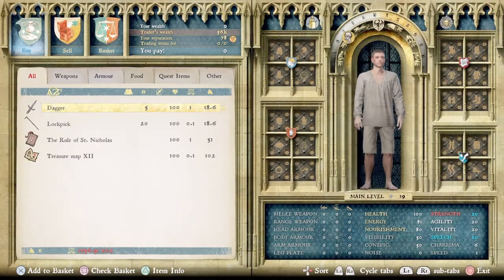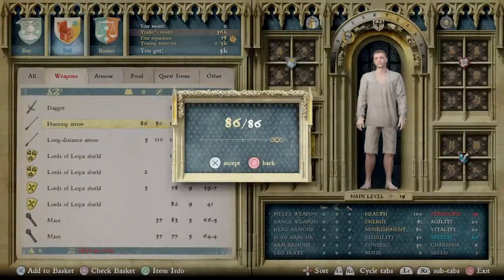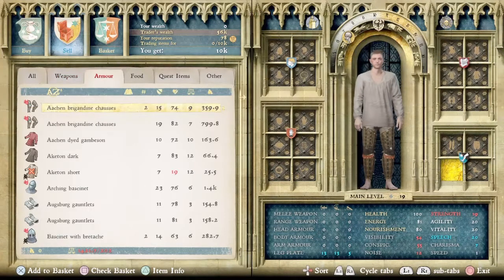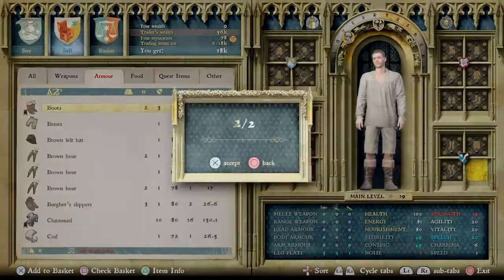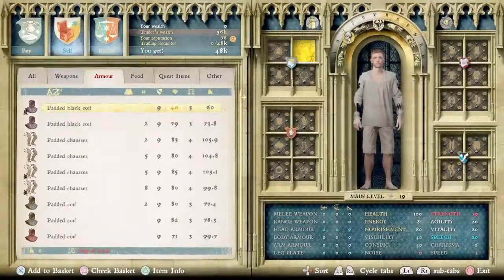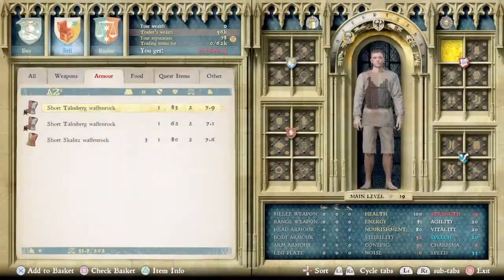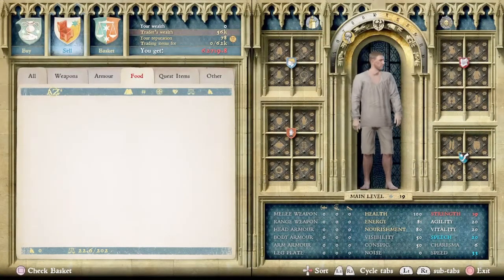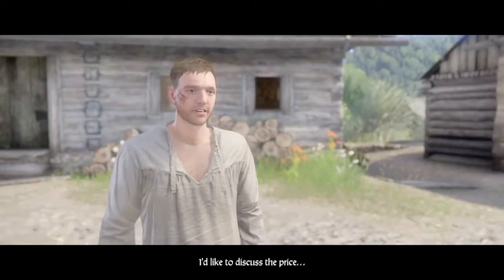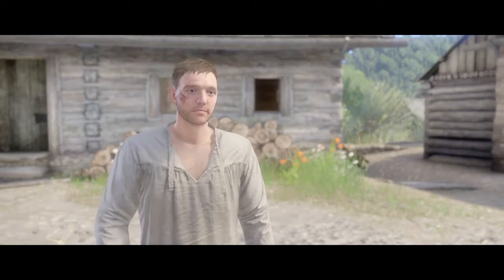I went ahead and moved all of the stuff I was wearing to my horse's inventory so I wouldn't accidentally sell anything I want to keep. He's only got 56,000. Let's first sell all the weapons — for weapons alone we're at 10k, probably closer to 11k. Now let's see where we get with the clothing. The total value is 62,719 groschen. We'll just take his 56,000 and let him keep the rest as a tip.